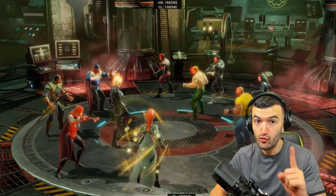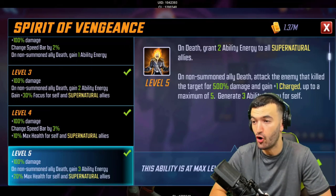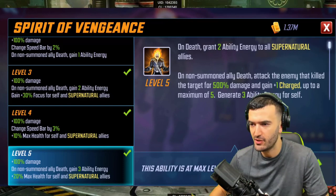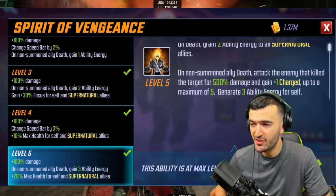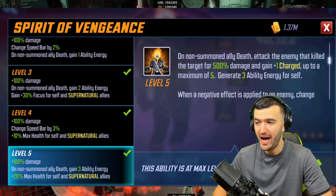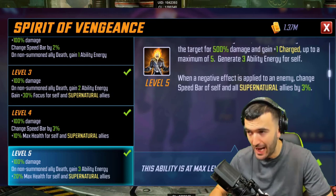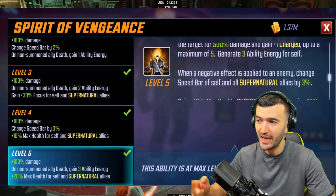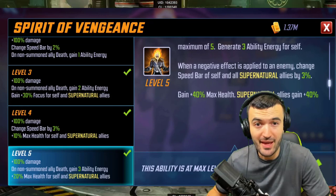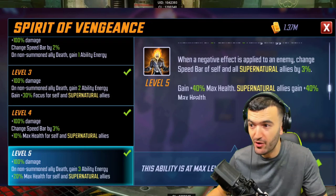His passive, Spirit of Vengeance: on death, grant two ability energy to all Supernatural allies. On non-summoned ally death, attack the enemy that killed that target for 500% damage and gain one charge, up to a maximum of five, then generate three ability energy for self. So if any ally dies, Ghost Rider retaliates with massive damage, gains a charge for Penance Stare, and fuels himself with energy.